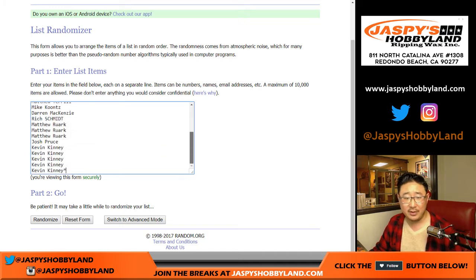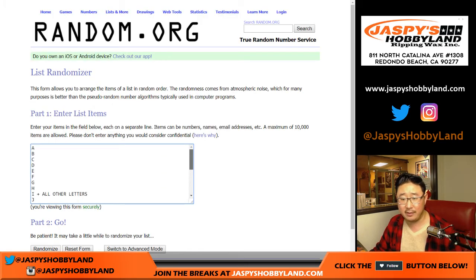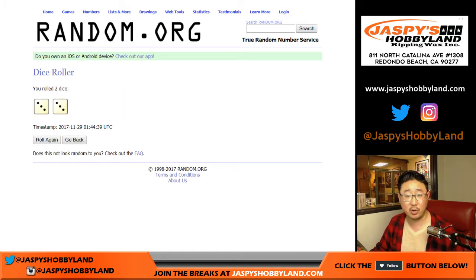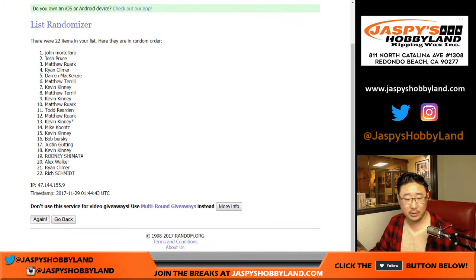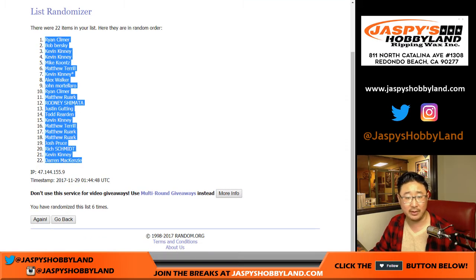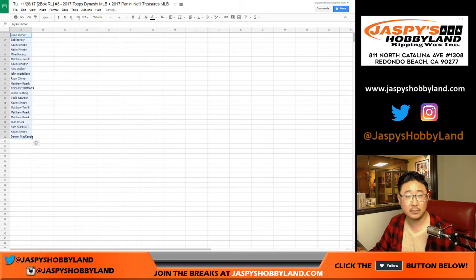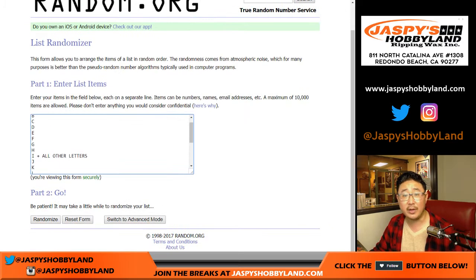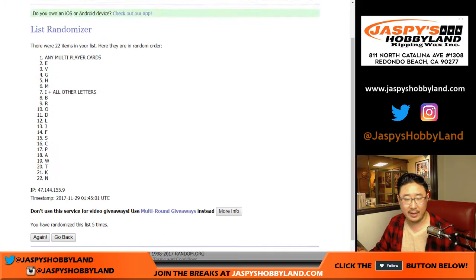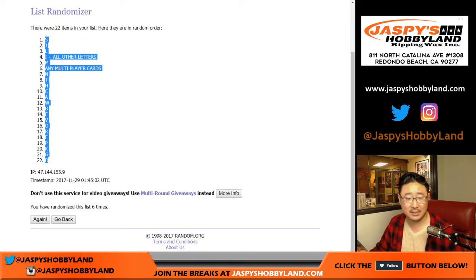Big thanks to these folks for getting into the action, really appreciate it. There are all the first letters of their last names plus the other stuff — letter I gets all other letters as well. Let's randomize each list: six the hard way, three and a three, six the hard way — one, two, three, four, five and six. Final time, Ryan down to Darren, and once again three and a three, six times for the letters — one, two, three, four, five and six. S down to D.